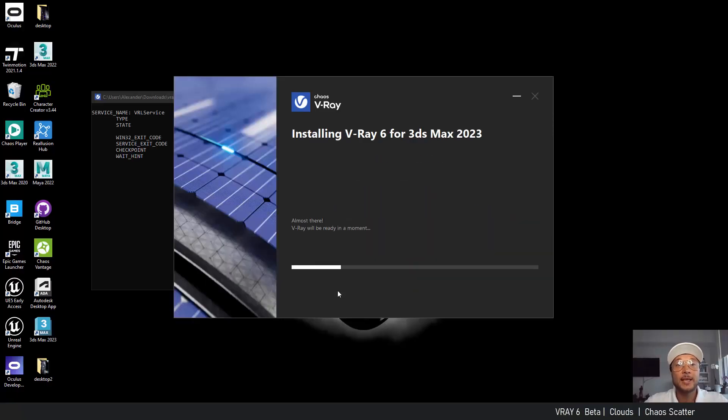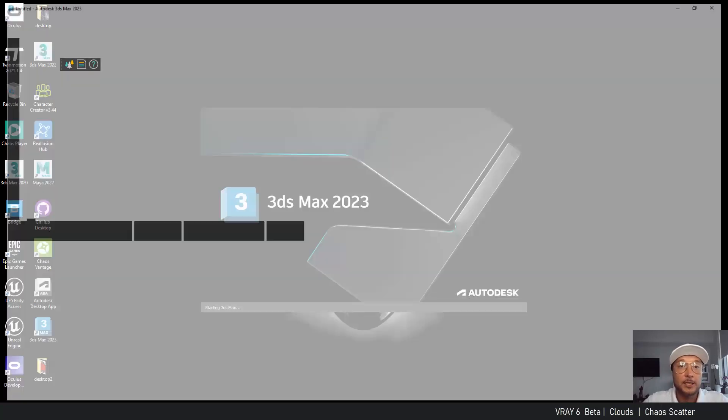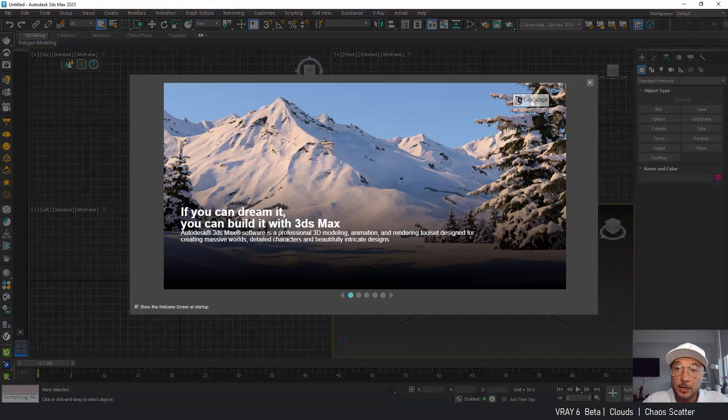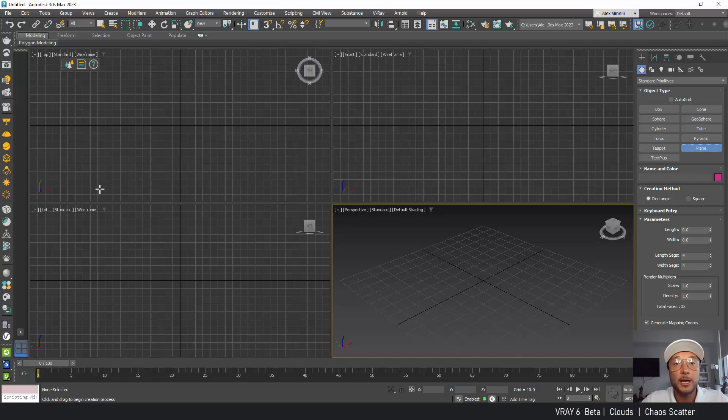Hello, V-Ray users! Alex, your V-Ray guide, and today we're going to check out the new V-Ray 6. It's a new version that came out, still in beta. You can download it and check it out yourself, but today I'm going to show you what are the new functions and features that were added to that version.